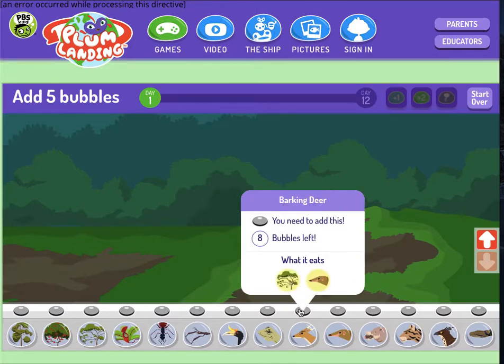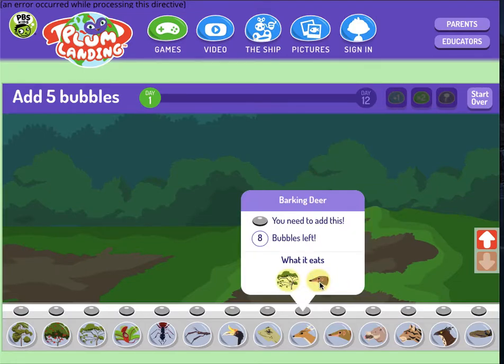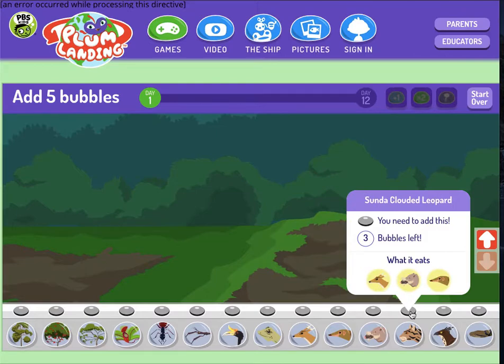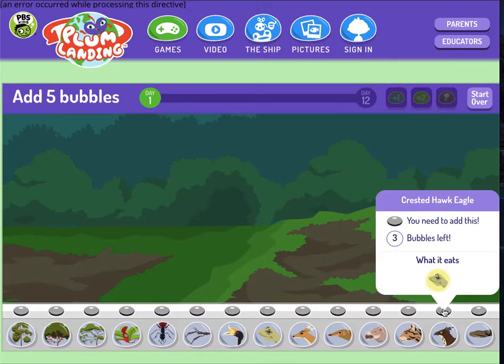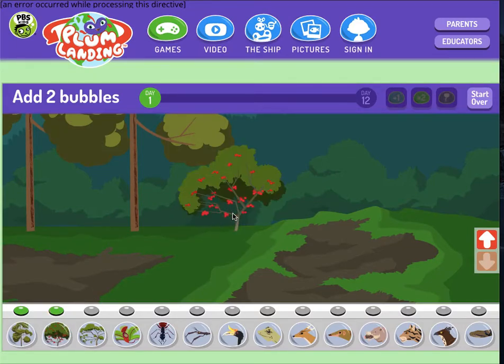Barking deer, large tree shrew. So the barking deer actually eats a tree shrew — I didn't know that. Large tree shrew, bearded pig, Sunda clouded leopard, crested hawk eagle, reticulated python. So as I get started, I'm obviously going to start with producers because I know that they produce energy for the entire ecosystem.